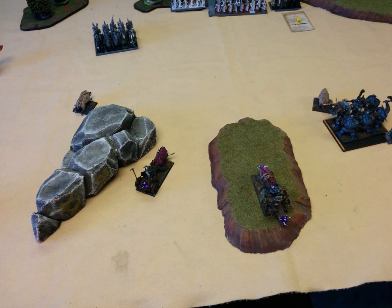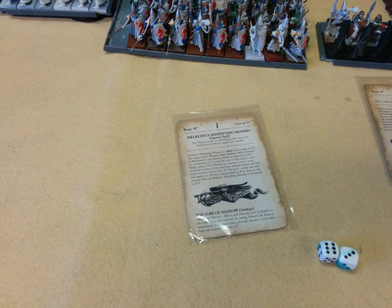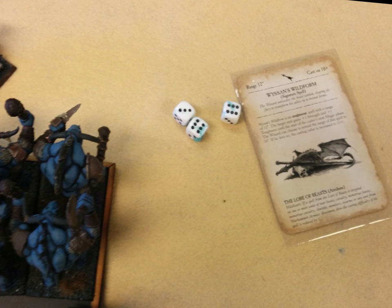On my left, not a lot of movement. My chariots move up a little bit, and the pig on the left moves up fairly aggressively to get those Dragon Princes to come at him. Magic is 10 to 6 in my favor. Miasma is attempted on the Seaguard but dispelled with dice. Wissens Wildform is cast on the Minotaurs irresistibly — it was a miscast, the caster takes a wound and the rest of my dice are lost. Shooting is pretty garbage because I'm Beastmen.